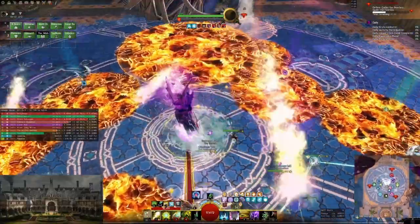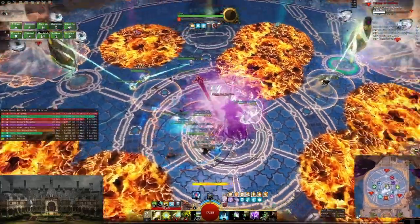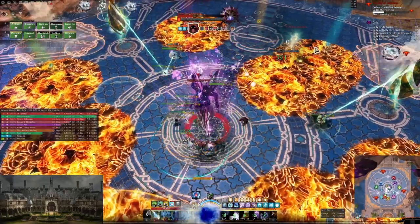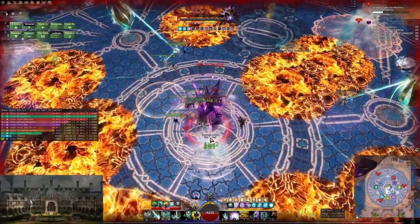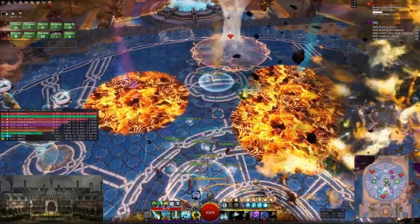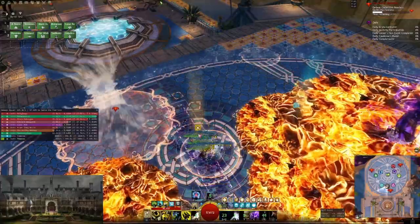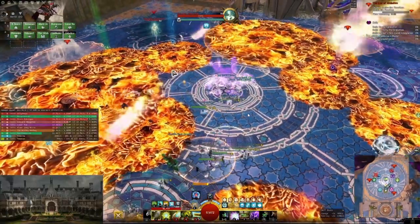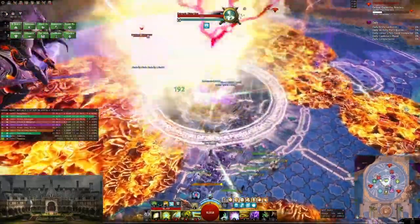I'm positioning myself correctly, sending my gazelle to CC and dropping it on distortions sometimes. One thing you want to avoid as a tank is these yellow circles — they hurt a lot, doing around 7k damage. Just sidestep them; there's no reason to take unnecessary damage. Unless of course you're forced to stand in one. Preserve your life total a bit by sidestepping some stuff so you can more easily face tank the rest.